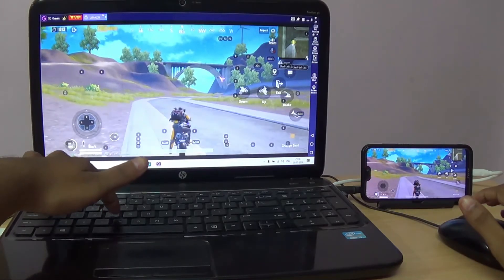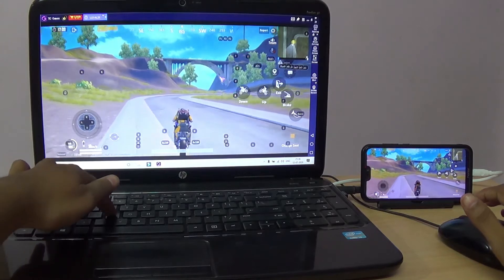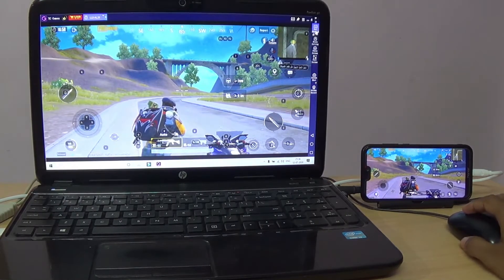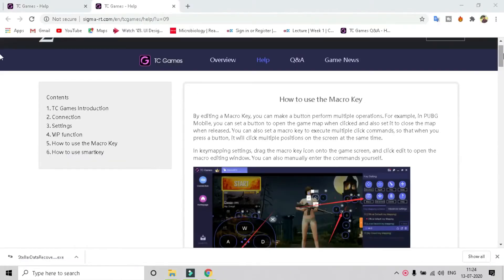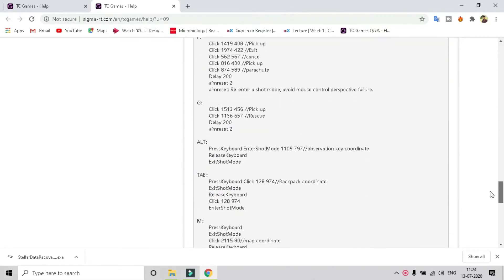Now you can get into the vehicle and exit the vehicle by using the F key. These are all the commands in PUBG Mobile — you can refer to this official website.